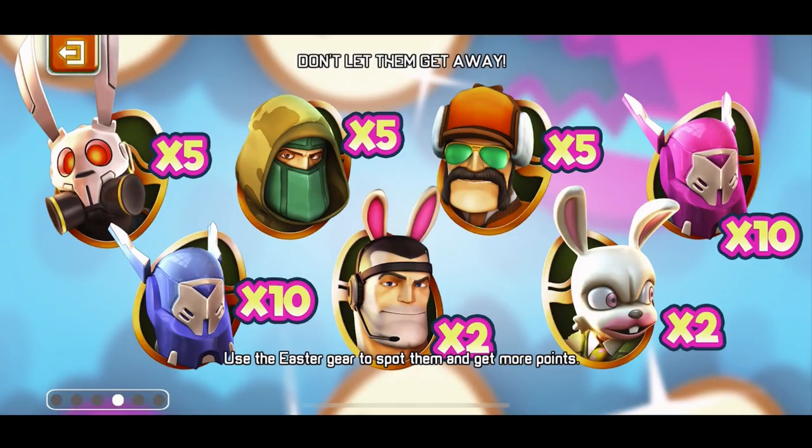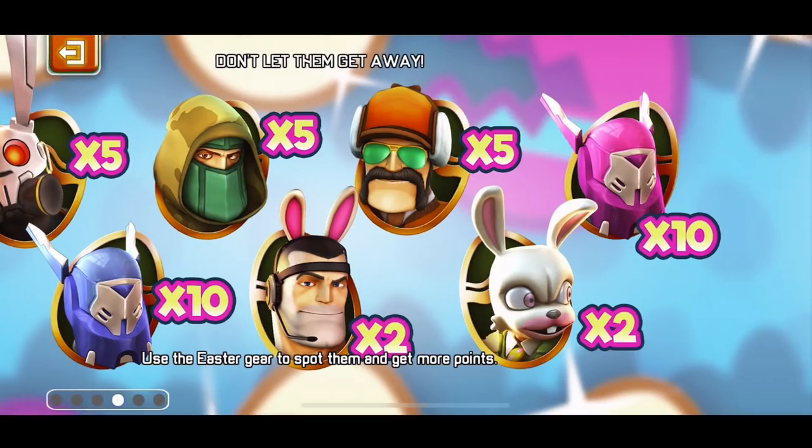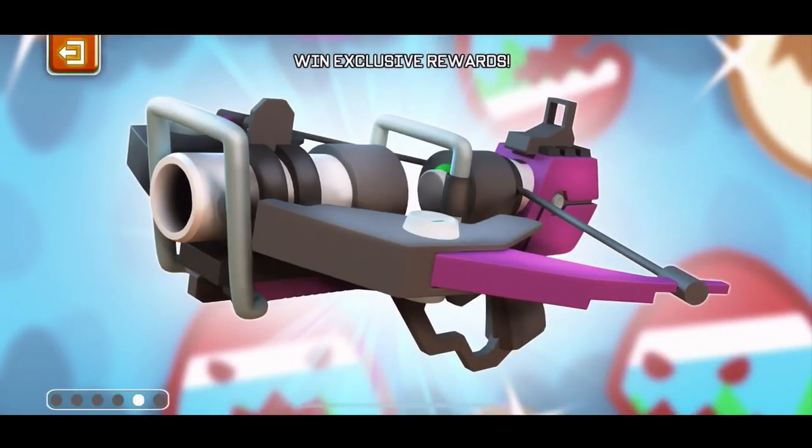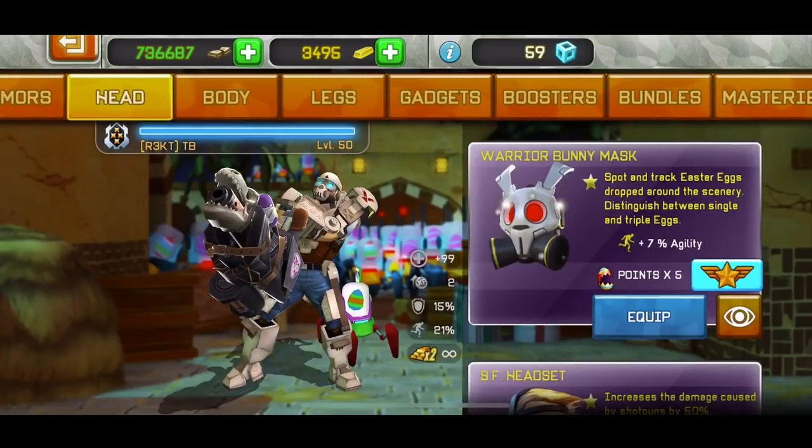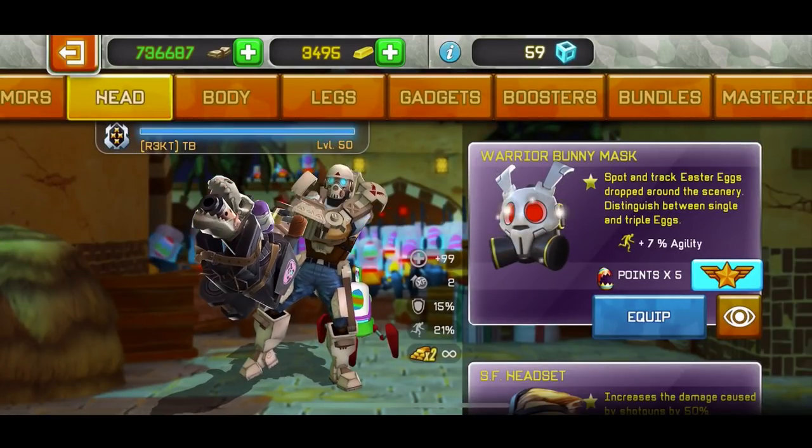These give you times five points, times two points, and times ten points. I have the warrior bunny mask, which is the first one and gives times five points. But times ten points is better, and this is obviously the last event prize — I think it's a cross, I'm not sure. So basically to do this event the best way...